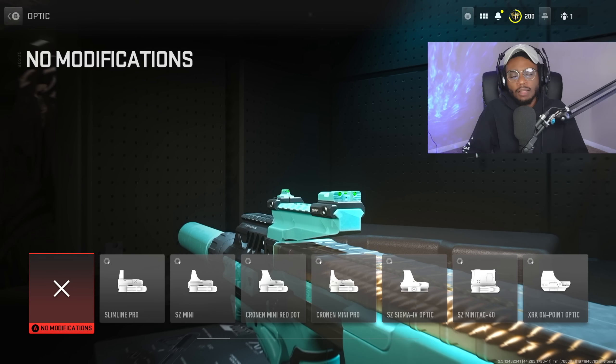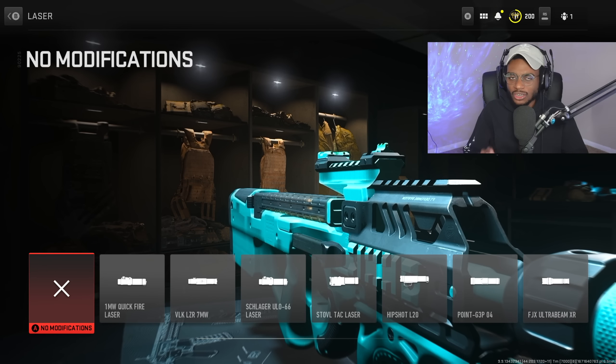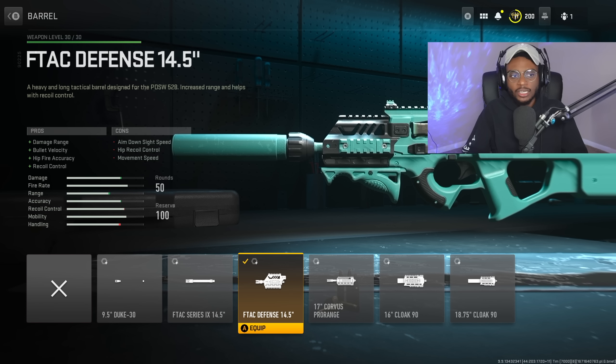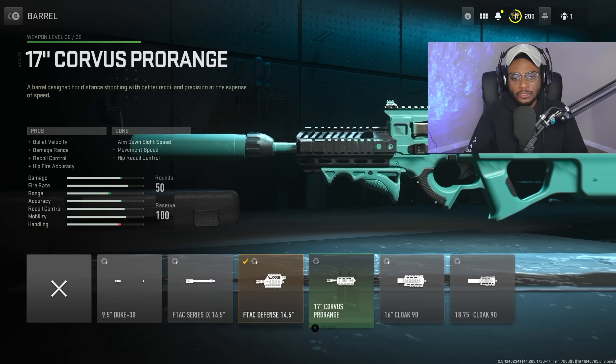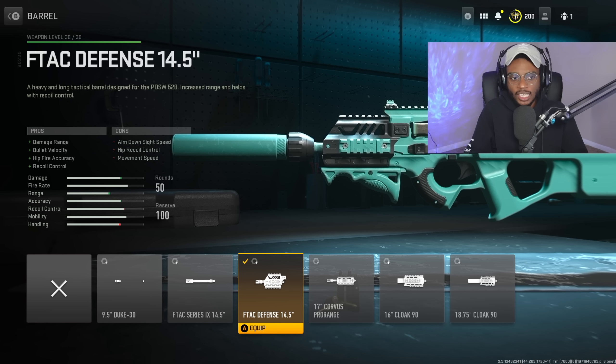We're not running an optic, and we're going to skip over the laser — these are not going to help out this SMG class setup at all. We are going to rock a barrel: the Defense 14.5-inch barrel. You do have options to run an integrated sound suppressor, but these are going to add so much weight to this SMG it's going to feel like a slug. The Defense barrel is going to be perfect, giving us increased damage range, bullet velocity, hip fire accuracy, as well as recoil control — everything we need on this SMG to keep it up to par with the other submachine guns in Modern Warfare 2.